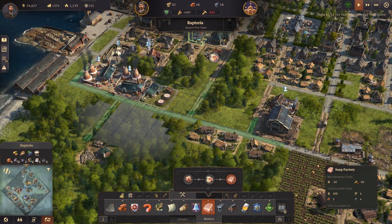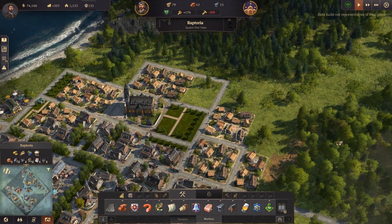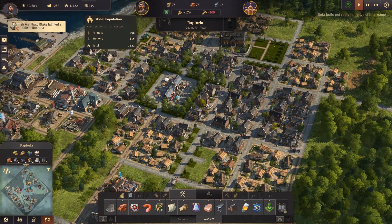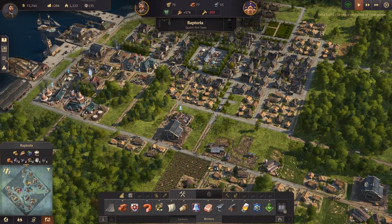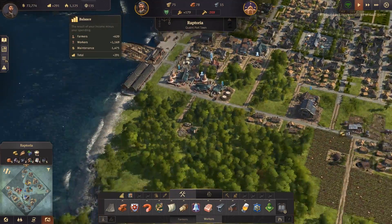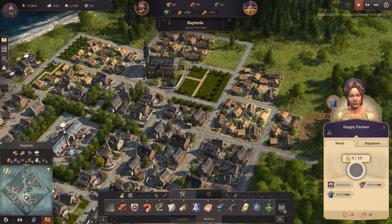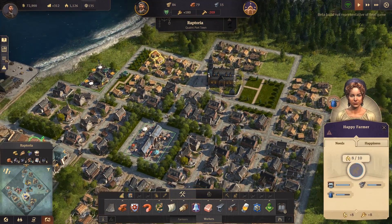Now we can start making soap, and a bigger need for workers again. We've got 600 workers — we'll need more. We're trading everything else — look at that income, plus 289, 290. We're really dealing some good resources here. Our population is going up — almost to 1,200. What can we do in the meantime? Let's do some more farming work. We've got our fishing dock. We could build onto our quay a little bit and make some nice decoration.